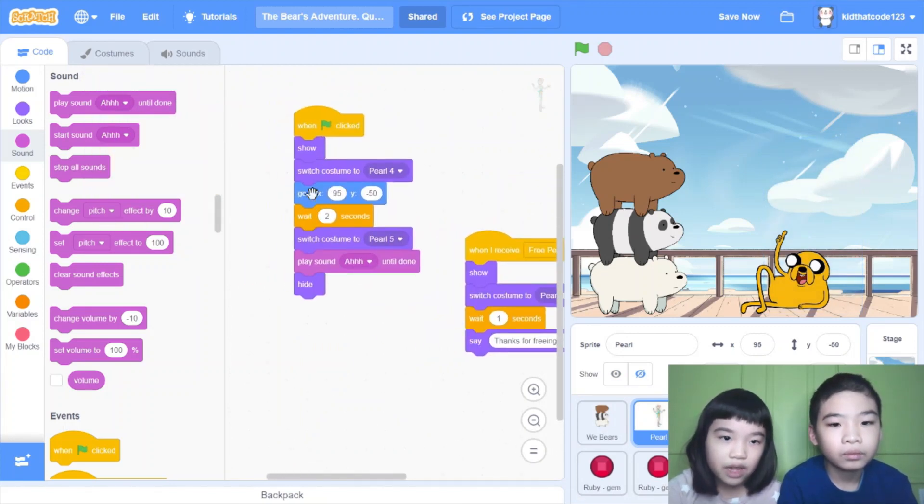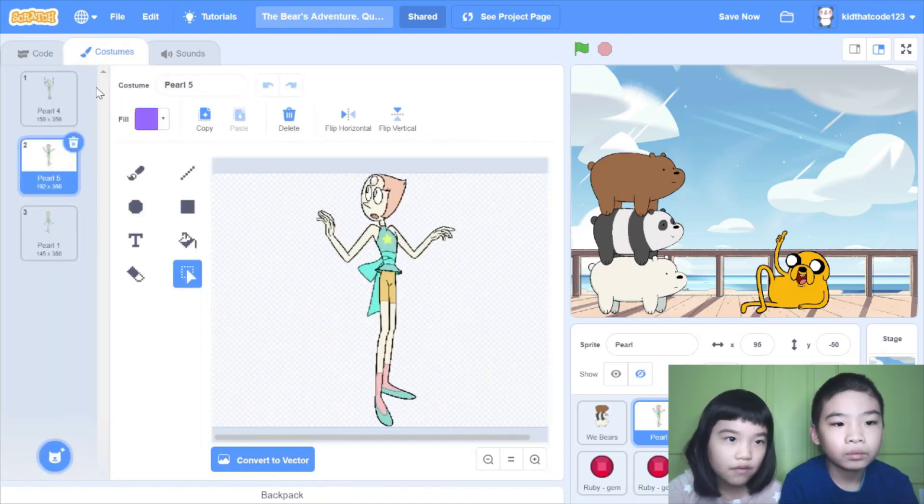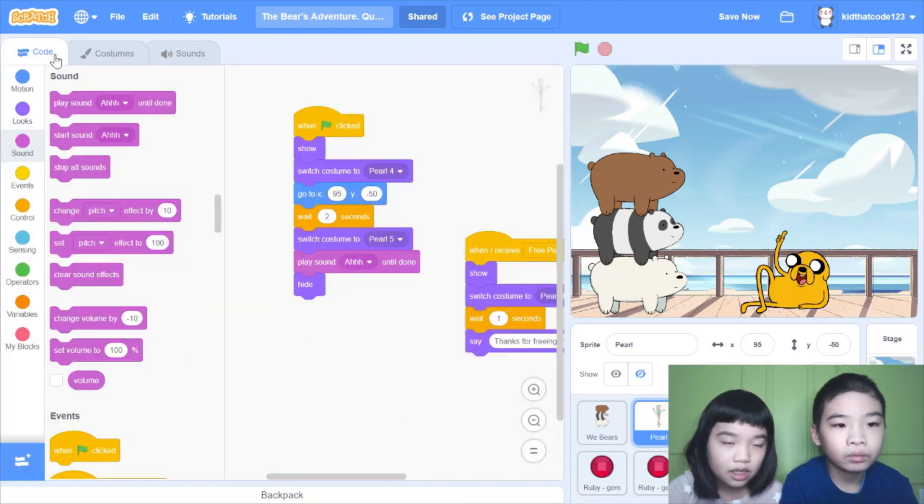When green flag clicked, show, set costume to pearl 4 — so there's a lot of costumes. There's pearl 4, pearl 5, and pearl 1. Then go to x 95, y negative 50, right here. Then wait two seconds. Switch costume to pearl 5.